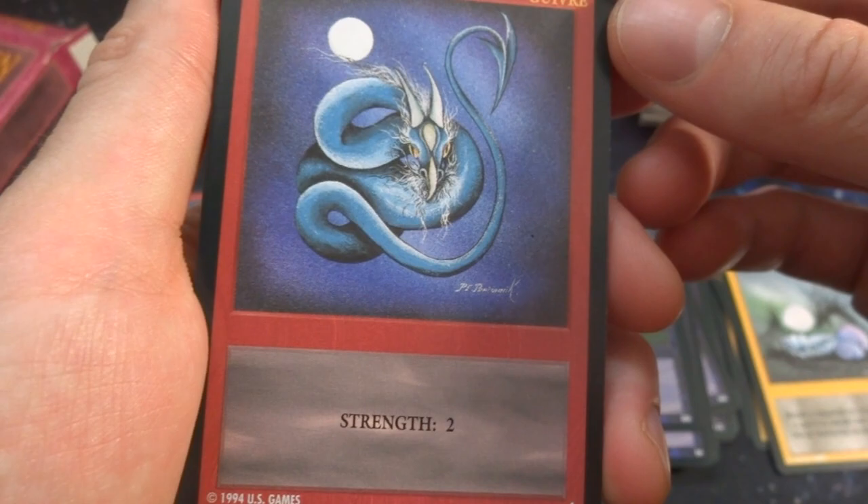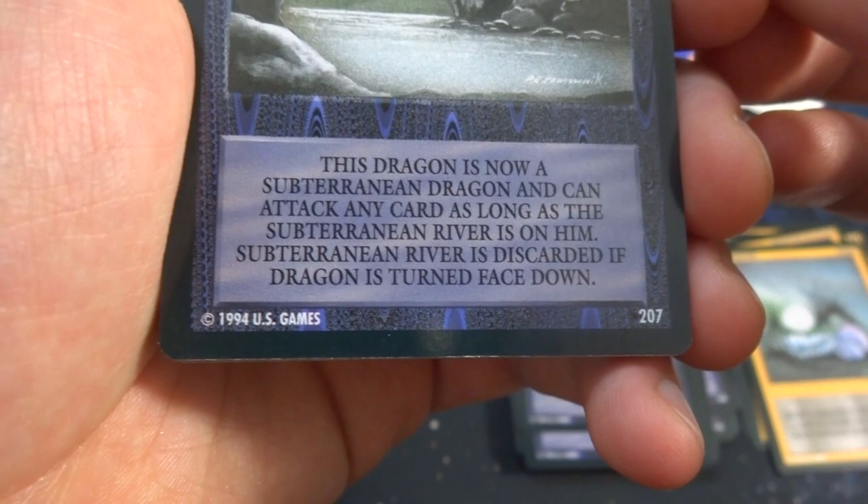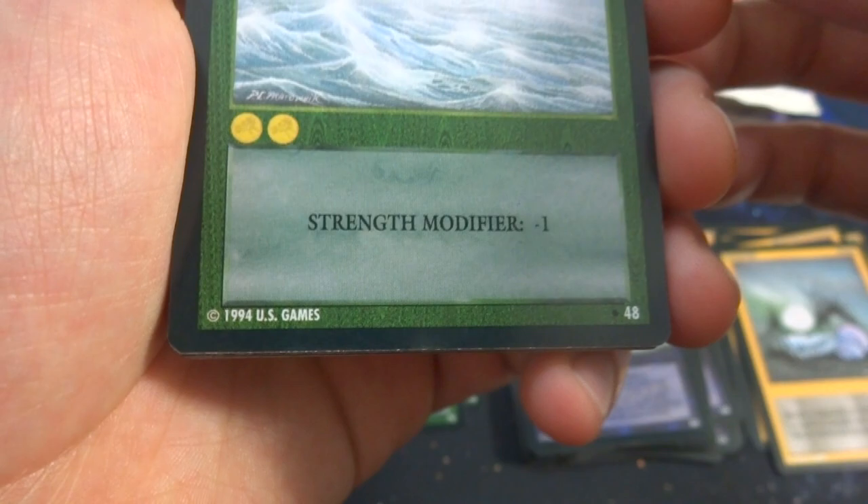Got a Guivre — dragons all coiled up like some sort of serpent snake with a very sharp tail; moon in the background. Strength two, number four, subterranean. Got the terrain card Subterranean River — this dragon is now a subterranean dragon and can attack any card as long as the Subterranean River is on it; Subterranean River is discarded if the dragon is turned face up. Got Ocean — two gold, strength modifier negative one. Got Thor — Thor kills any subterranean dragon; he just hits the ground with his hammer. Two gold.